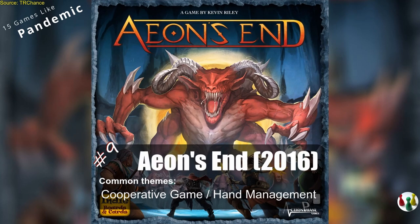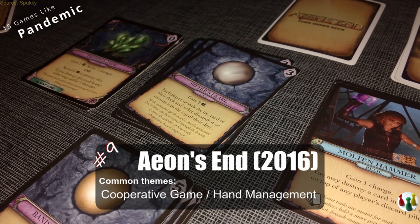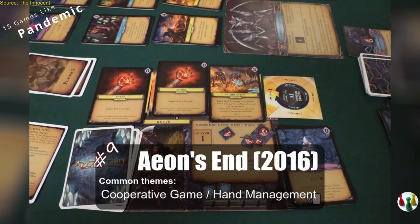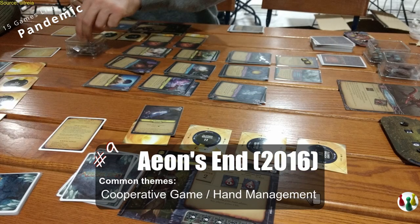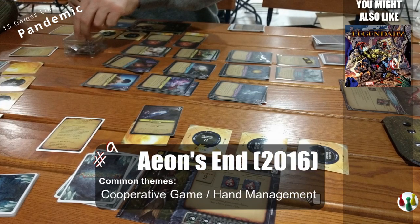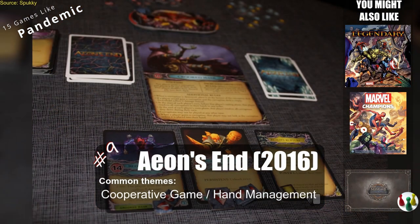Eon's End is a boss battler in which you are powerful mages trying to take down a villain and his minions. This is a cooperative deck builder with some nice deck management mechanics that require you to plan ahead. If you want more cooperative battles, you might like Legendary Marvel or Marvel Champions. People who like Eon's End also often recommend Mechs vs Minions.